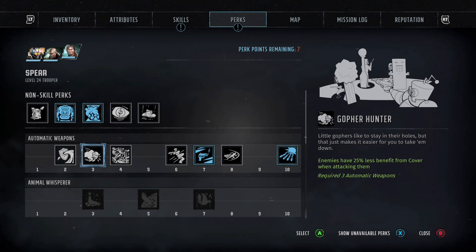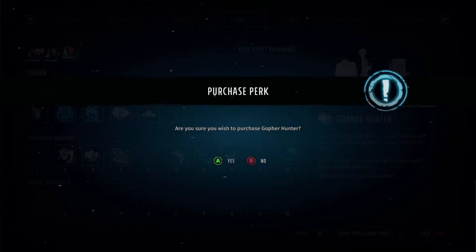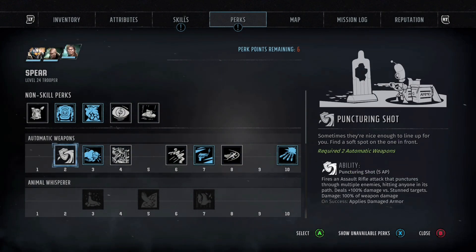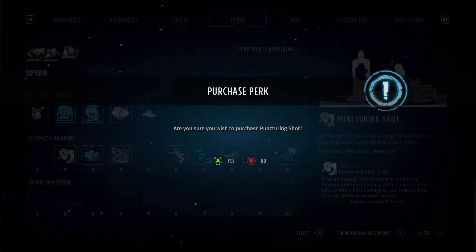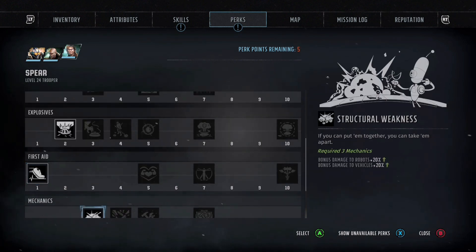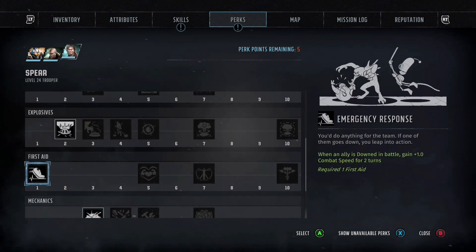The other two perks I take are Gopher Hunter and Puncturing Shot. Gopher Hunter makes enemies have 25% less benefit from cover when you're attacking them, which can really help. Puncturing Shot is one I don't actually use that much, so you can save that perk point if you want. Like I said, this build can be specced a few different ways so you don't necessarily need that one.